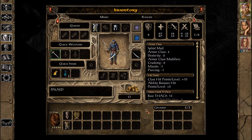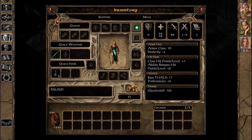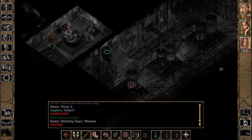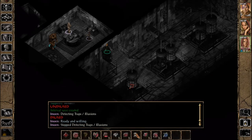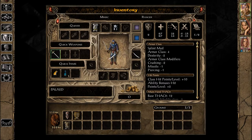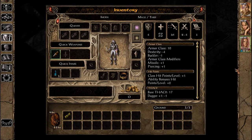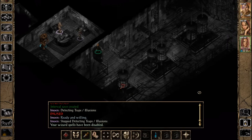It's part of the Tweaks Anthology — it basically does an auto-save for you, randomly every half hour I think. She can't wear this — otherwise her spells are not available. I'm sure it'd be the same for leather. Your wizard spells have been disabled. Poo to that, I say.